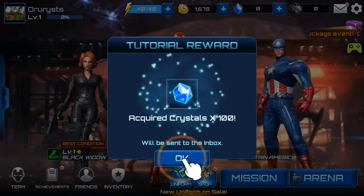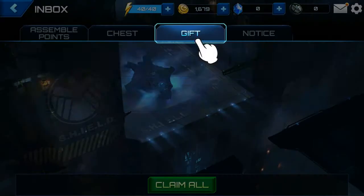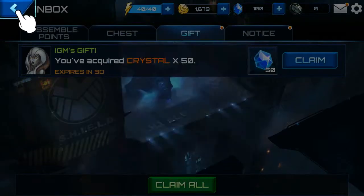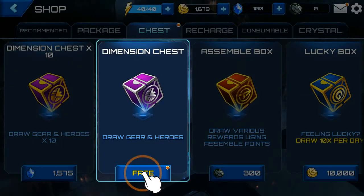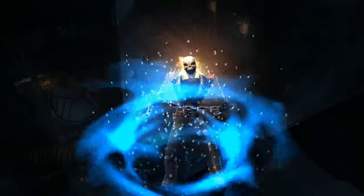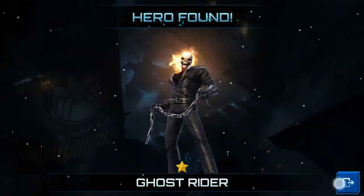We got some free crystals, which of course are gonna be microtransactions later. We got a gift — we claim the gift. We have more gifts; we're not gonna claim that now though. It's still tutorializing. Dimension chest — we got one for free. What is that gonna give us? It gives us a character. We got the Ghost Rider. Great.